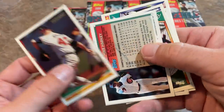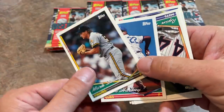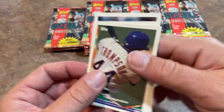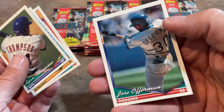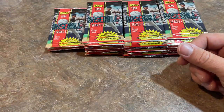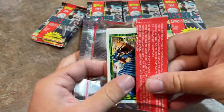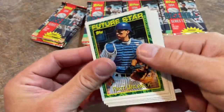There's Mark Wohlers, the flame-throwing closer for the Braves — an integral part of that 1993 World Series Championship. We've got Mike Lansing and Jose Offerman, who once went absolutely berserk in a Winter League game. I think he attacked somebody with a baseball bat. I'll have to double-check that story, but I think Offerman lost his mind at one point down there in those Winter Leagues.